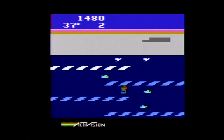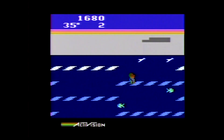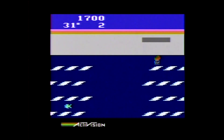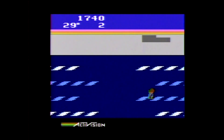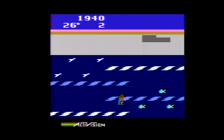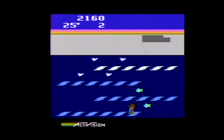Every time you jump on an ice floe while it's white, you will turn the ice floe blue and add a block to your igloo. When you turn all four ice floes blue, they will revert back to white, allowing you to jump on them again to continue building your igloo. While on the ice floes, you need to avoid crabs, geese, and clams, but you can collect fish for points.